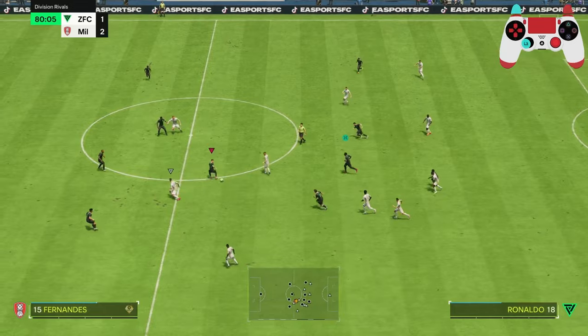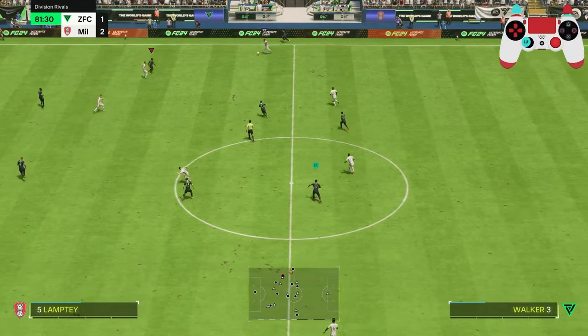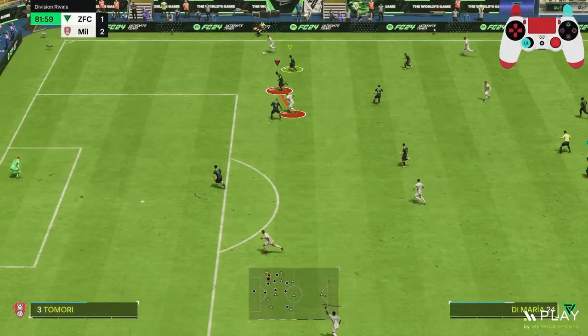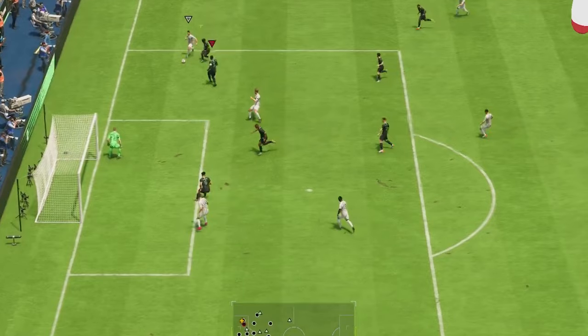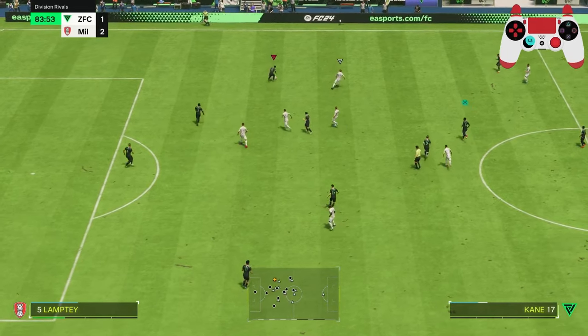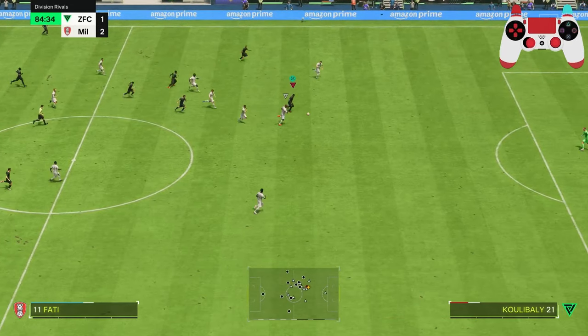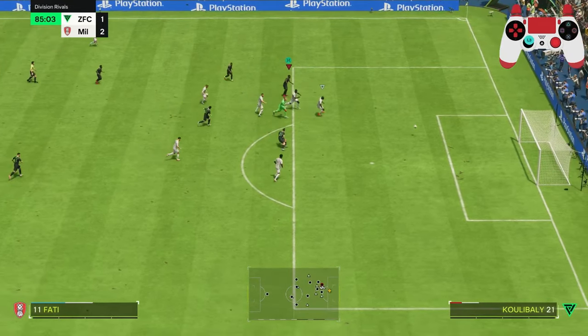Jockeying backwards here meant we could let them dribble into our path and use the X button to out-muscle them. You know that everyone loves passing it across the box, so next time watch the passing angle and use the R1 button to press the ball player. Here you can see we're staying with the striker, stopping that passing angle, which means we can win the ball back when it happens. This is so much more effective than just pressing the ball player — it's so easy to dissect through otherwise. Big strong centre-back, press the X button and out-muscle the attacker. Instead, my opponent slides in at the wrong angle and causes their own defensive demise.